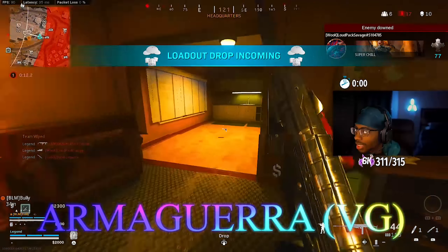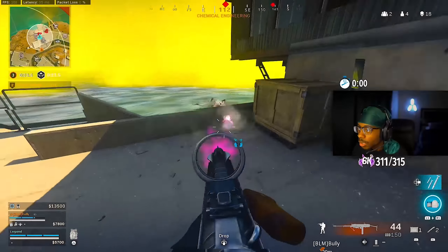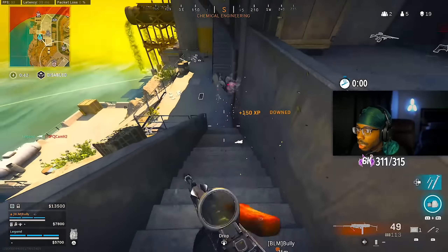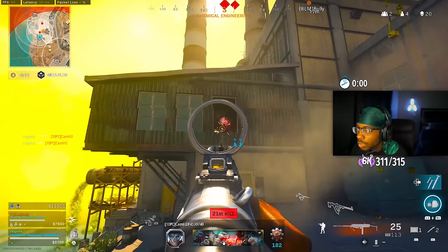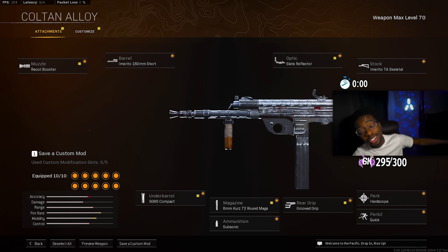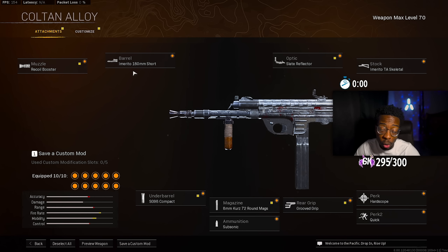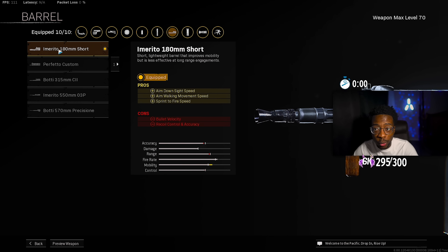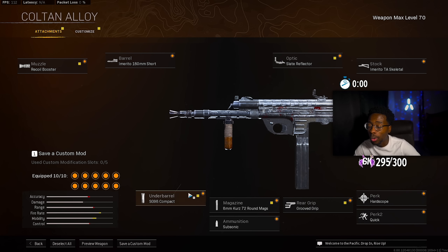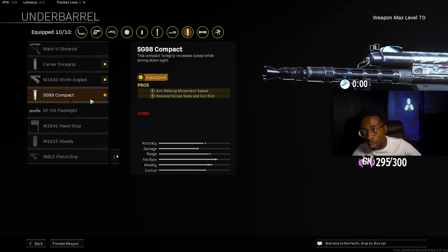Now I got a little surprise — I would be a fool to leave this gun off. We have the Armaguerra 43. Ever since the Marco 5 and the Blixen got a nerf, even though they're still good SMGs, the Armaguerra had its time to shine and it's been absolutely dominant. There are so many builds you can make with it but I think we got the best build. First attachment is the muzzle Recoil Booster — top tier on all Vanguard SMGs, gives you fire rate. The barrel is the Botti 140mm Shorty, which gives ADS speed, aim walking movement speed, and sprint-to-fire speed — always key on an SMG. The underbarrel is the SGRS Compact for aim walking movement speed, reduced scope sway, and gun bob.